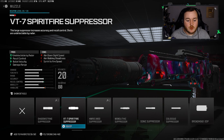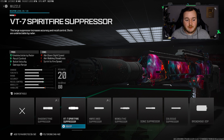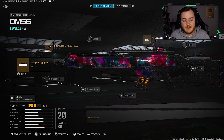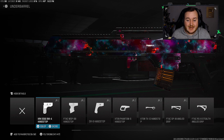Dropping down to our next attachment, we're adding on a muzzle — the Spitfire Suppressor. Like I said about the MCW build, the Spitfire Suppressor is the best suppressor in my opinion. We're getting damage range, bullet velocity, we're not showing up on the minimap, and we're getting recoil control — a 5% increase in effective and minimum damage range, more bullet velocity, and horizontal and vertical recoil control. For the underbarrel, we're adding on the Edge BW4 Hand Stop Grip, which helps with mobility and handling — more movement speed, crouch movement speed, aim-down-sight movement speed, aim-down-sight speed, and sprint-to-fire speed, helping us be more aggressive and move faster around the map.